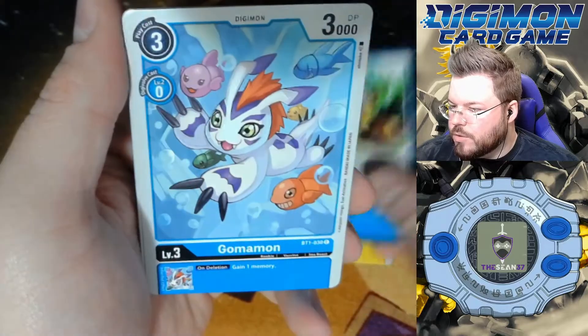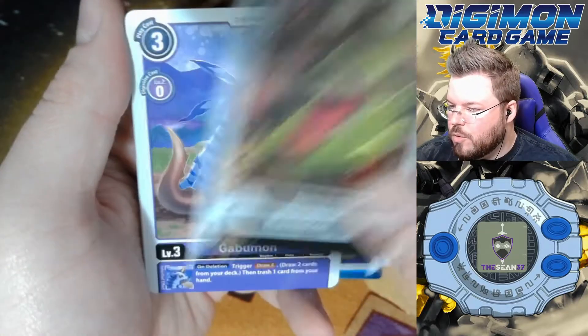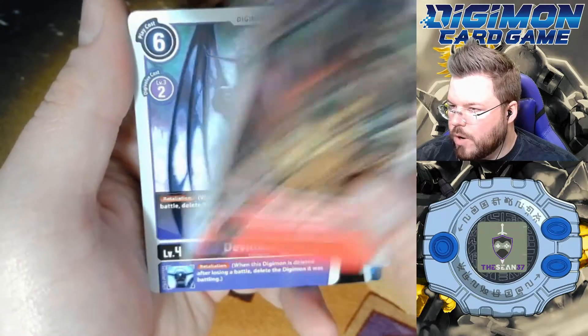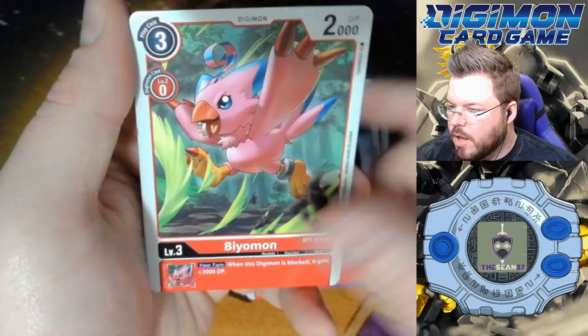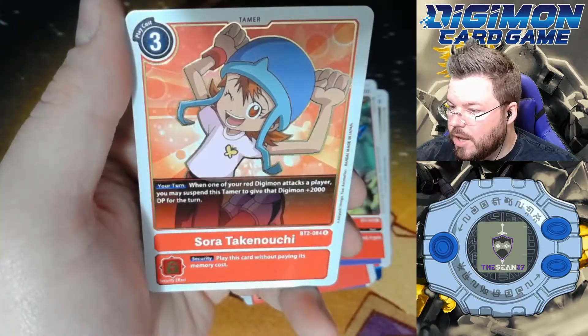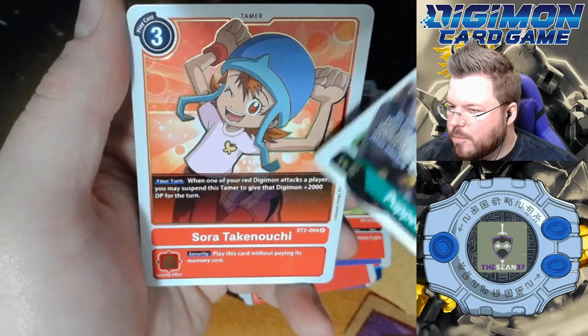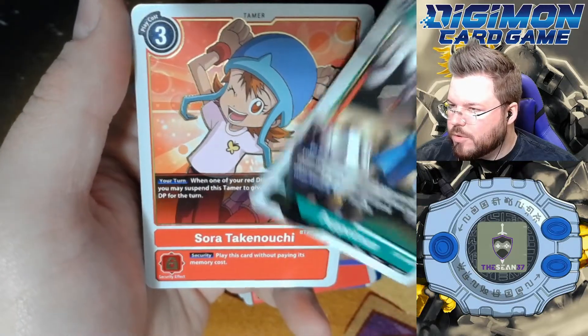Leomon, Boring Storm, Gomomon, Pagumon, Agumon Expert, Numomon, Gabumon, Groundromon, Devimon, Biomon, Puppetmon is our first rare — a good rare — and Sora. Nice. I think we might have a playset of her now, but I'm not sure, but still always happy to pull a tamer rare.